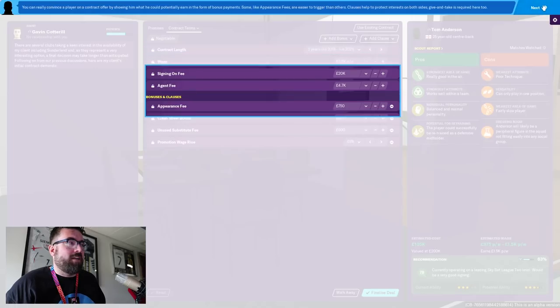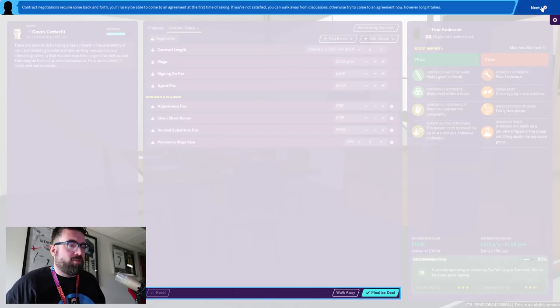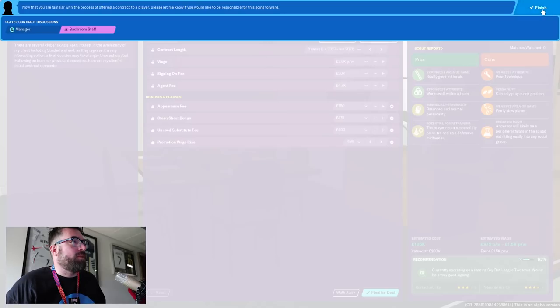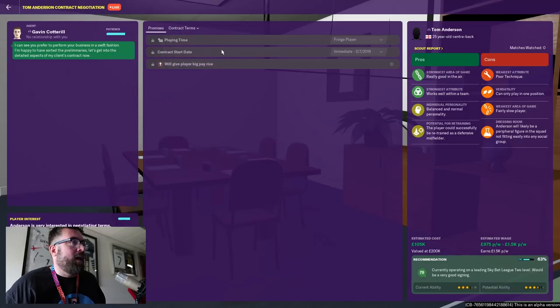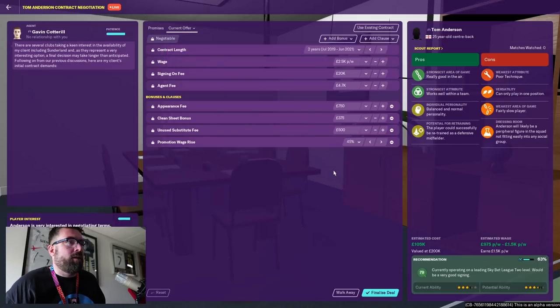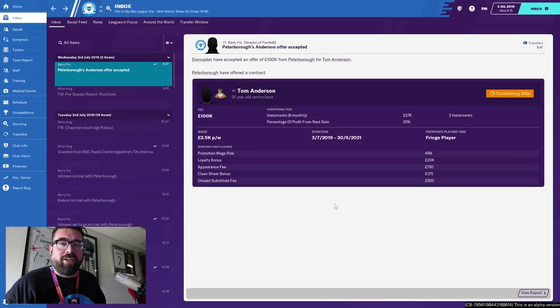There's an induction popup explaining the give-and-take required to reach a contract agreement, showing budget information. After confirming I want to handle player contracts myself going forward, we move past the promises screen into the actual contract terms — a two-year deal. The promises were set in the previous screen and now we're talking actual money. For the purposes of getting the player in, I'll accept the current offer. That covers the changes to player promises and contract negotiations.